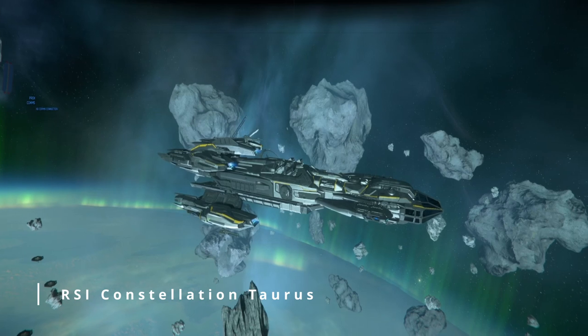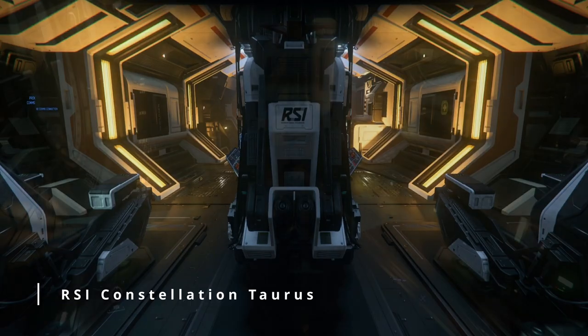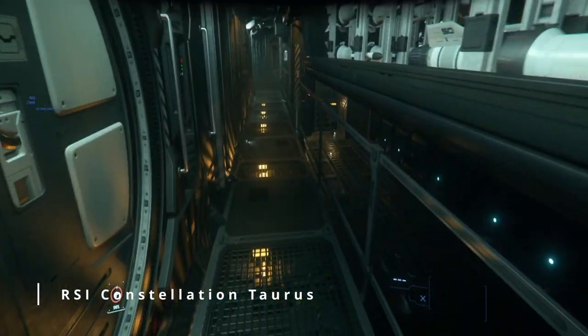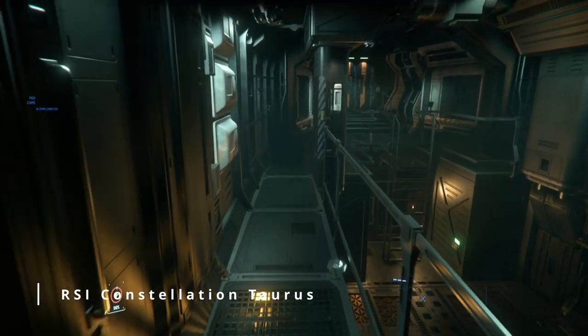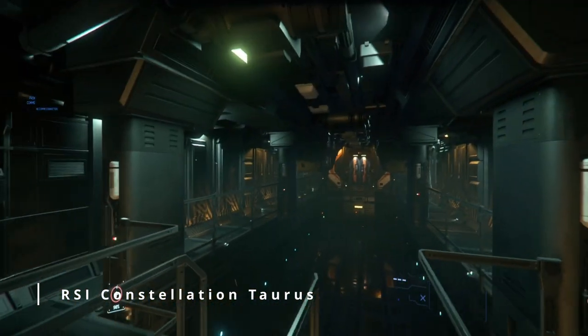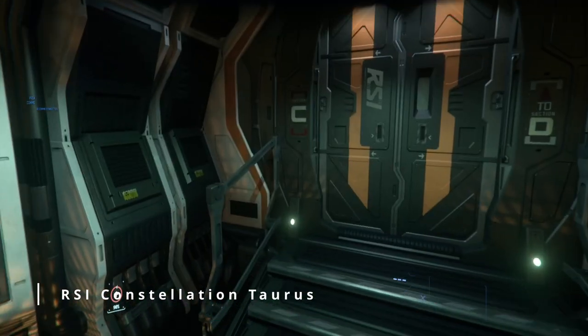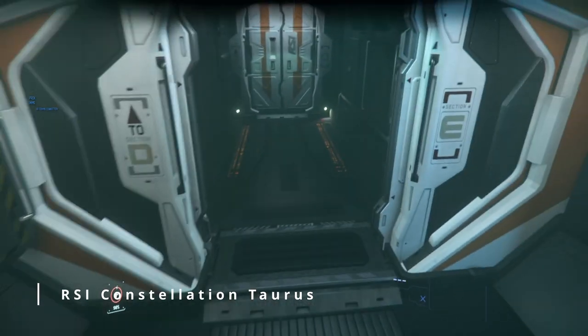The RSI Constellation Taurus is the latest variant of the line to be released. It replaced the snub ship dock in the rear of the ship with additional storage, but if tractor beam mass limitations are ever put into the game, it would be a pain to get cargo into this compartment. This isn't the end of the world since the cargo in the rear of the ship is limited, but having a rear cargo lift may make this area more accessible.